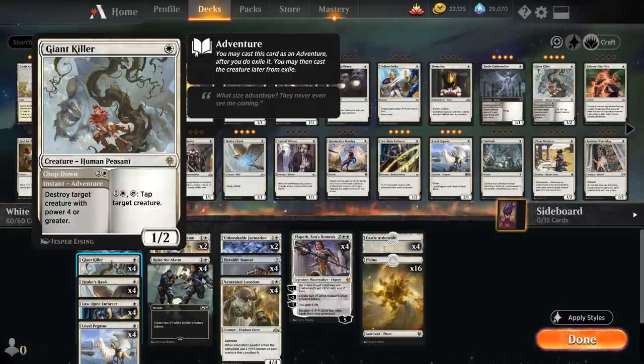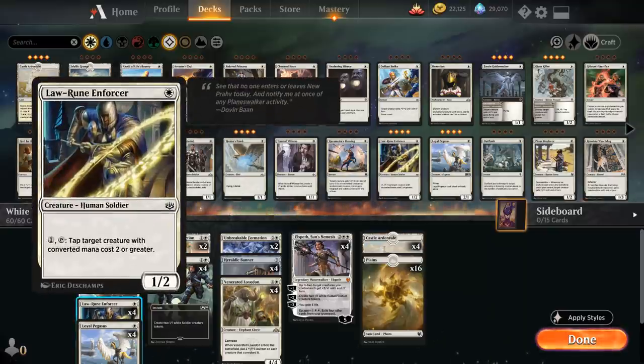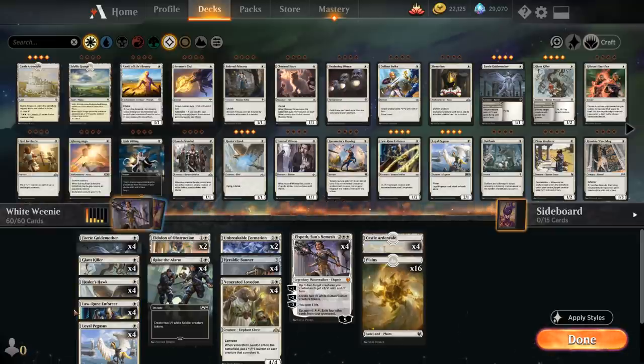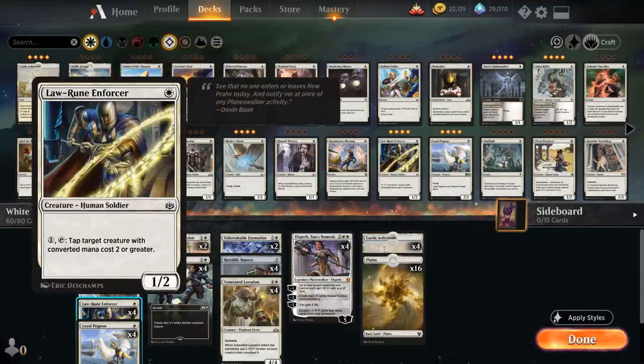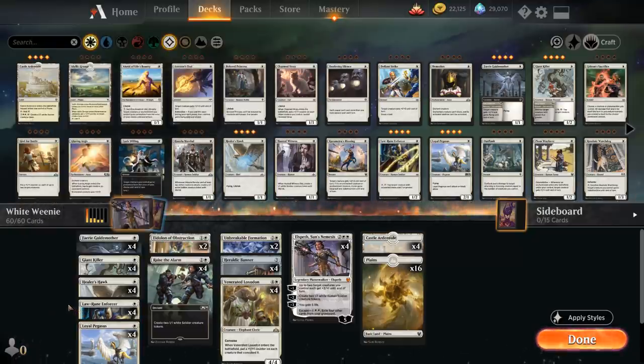Giant Killer can also tap target creature for 2 mana. We've got another tapper in the form of Loran Enforcer — a 1 mana 1/2 that for 1 mana can tap target creature with converted mana cost 2 or greater, so it's a little more efficient but has more limitations. Our deck doesn't have any dedicated removal spells, so having access to 8 creatures that can tap down opposing blockers is very useful if we need to get past a large blocker.